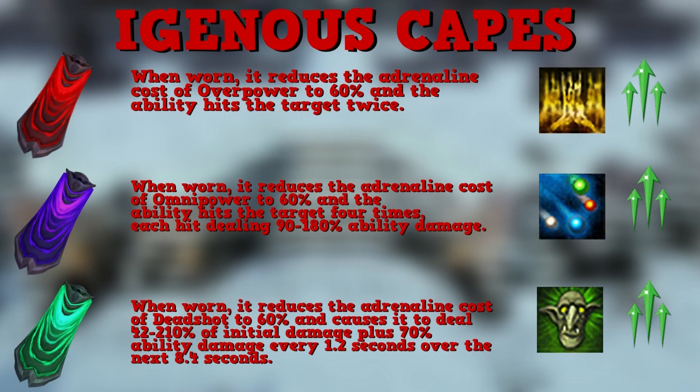Next we have the igneous capes, obtained by using an igneous stone from normal mode deathless Zuk runs and applying it to your Fight Kiln cape for each style. These capes have a +43 style bonus for the corresponding style and each has a special effect. The melee cape reduces the adrenaline cost of Overpower to 60% and causes the ability to hit the target twice. The magic cape reduces the adrenaline cost of Omnipower to 60% and causes it to hit the target 4 times.